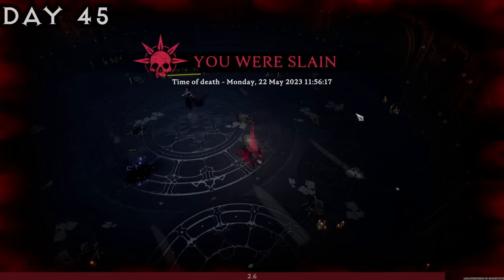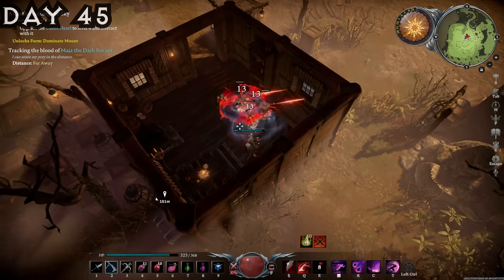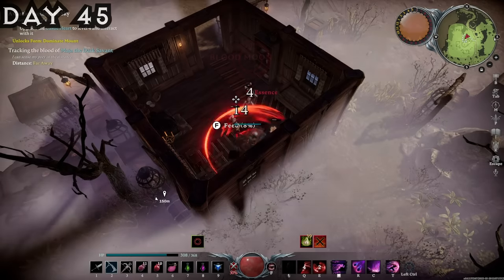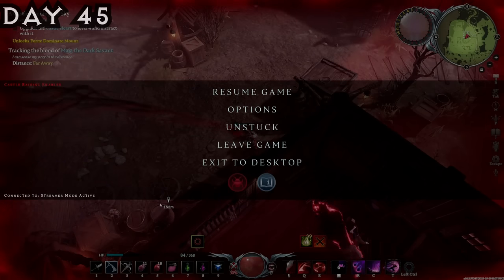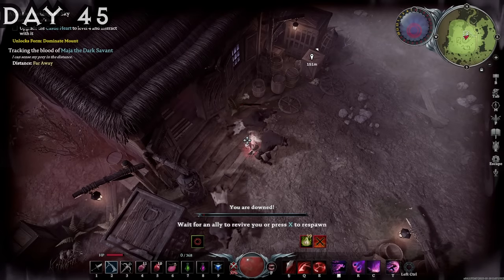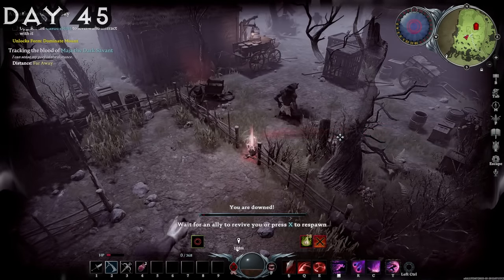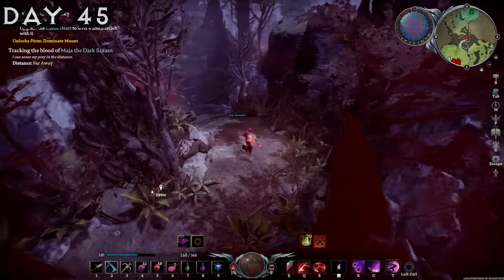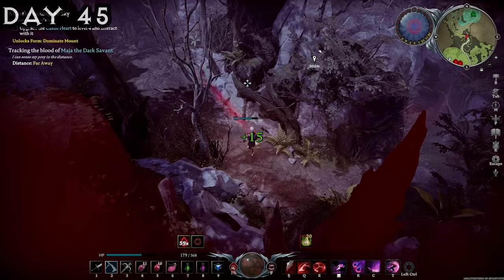I started switching up my spells and trying out different things because we were just taking a lot of damage. I also found a village up in the north and thought nothing of it — just a couple of workers. Then it became nighttime, and these villagers straight up turned into freaking werewolves! I just wanted my body back. I had turned the whole village into werewolves and my body was so close. We eventually got our body back, and it looks like there's a vampire waygate up here. After retrieving my body, I made my way back to my castle and made myself a tailoring bench.